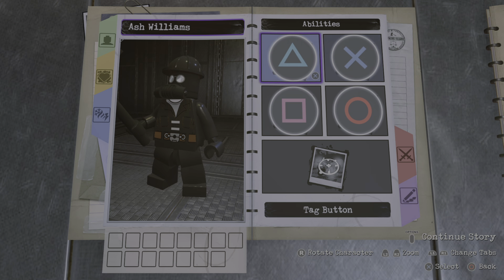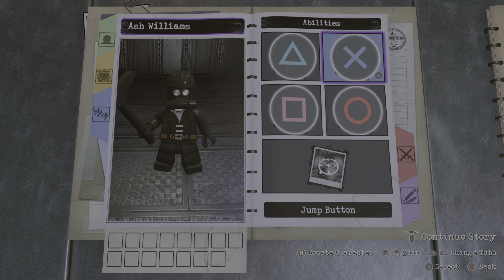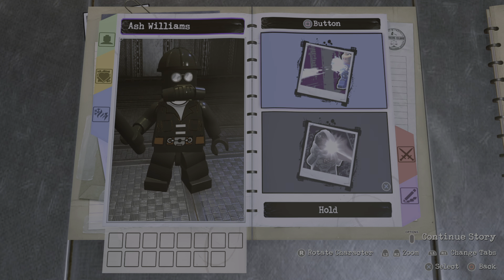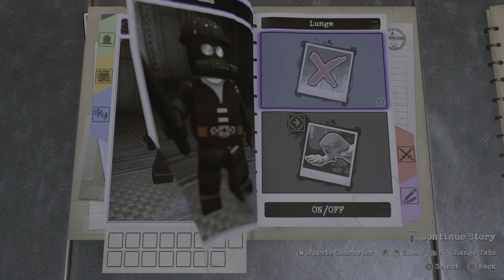Now for the ability. We don't need anything for the tag button or the X button. For the square button, tap square is fine, but for hold square, we're going to go with a lunge ability.